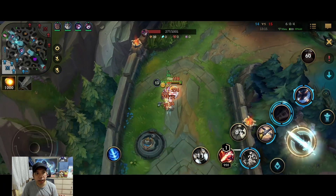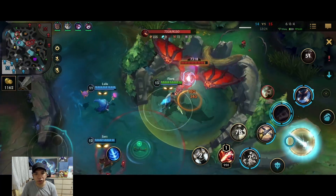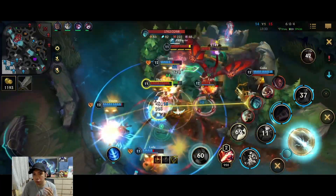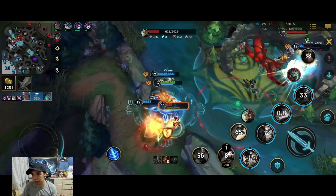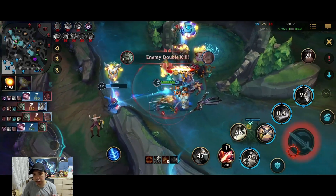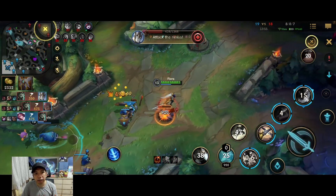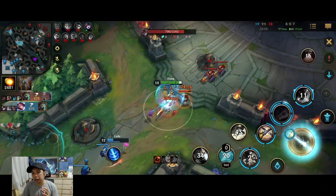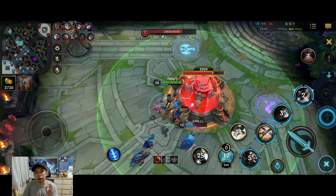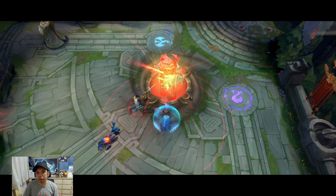I go for my split push potential and see Dragon coming up. This is a very crucial teamfight going into the later stage where we should have the advantage. Instead of finishing Dragon, I focus on the teamfight and my survivability. While they focus on Dragon, I'm already killing their carries, resulting in an ace. We trade Dragon for Nexus, which is a fair trade, and that is how we use Fiora to her best abilities. We get the win — it was a close game but we played really well.